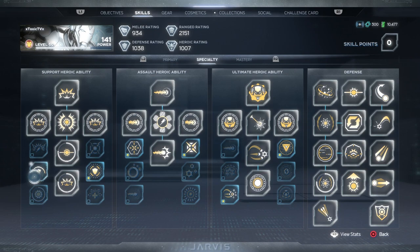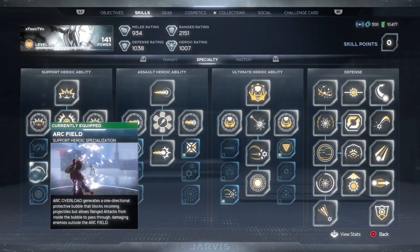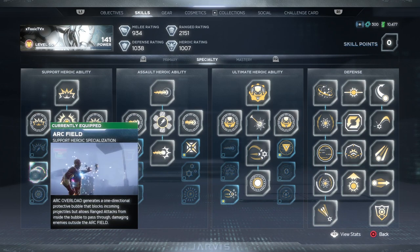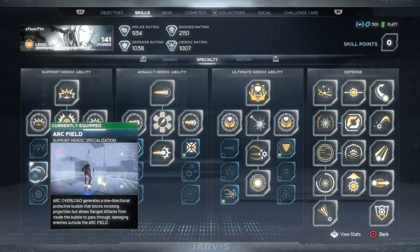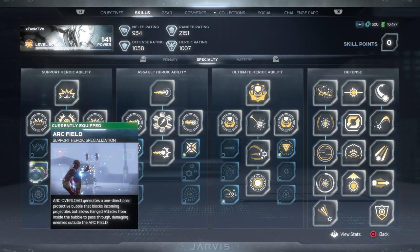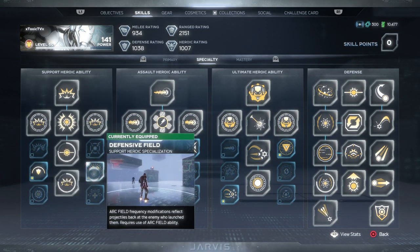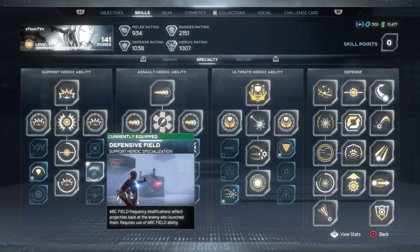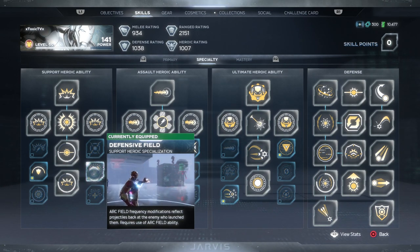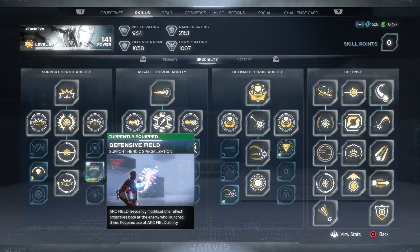We're starting with the Arc Overload specializations. First we're using the Arc Field, which is a nice force field — it's going to protect you from projectiles tagging you. In this game what catches people slipping is when you've got 11 robots shooting lasers at you from off-screen. This is going to prevent that. The second specialization is Defensive Field — basically an upgrade from the Arc Field, so when people shoot rockets at you they bounce off and possibly hit them back.